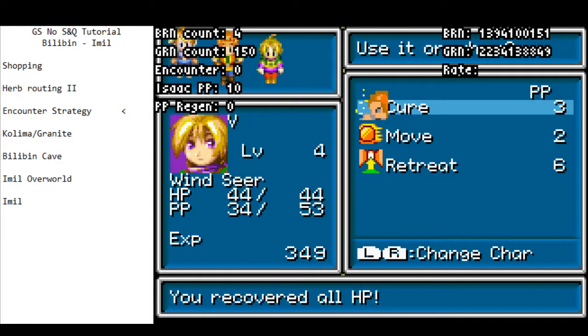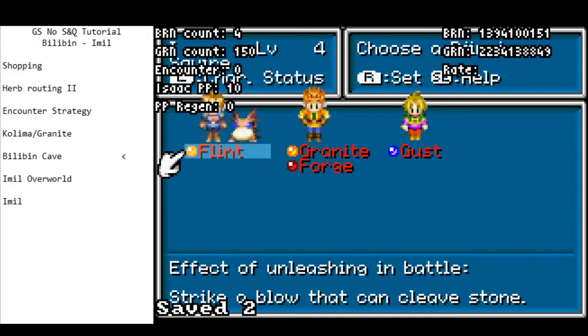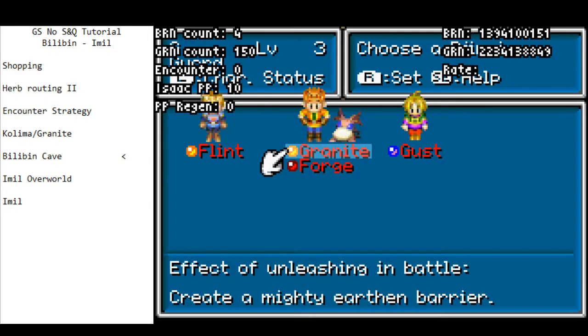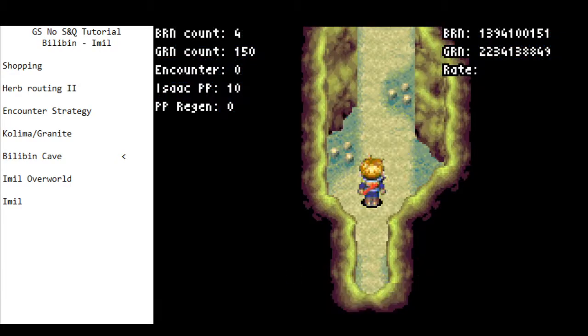Once we enter Billobin Cave, we're going to heal up and get ready for fights. We've got Ramses primed — we've got Forge and Gust but we're not going to use them; we are going to use Flint and Granite. You can set Gust for more powerful Rays, but it's not going to make any difference.